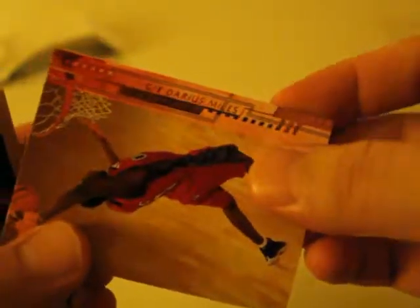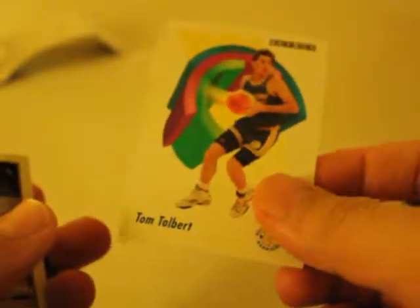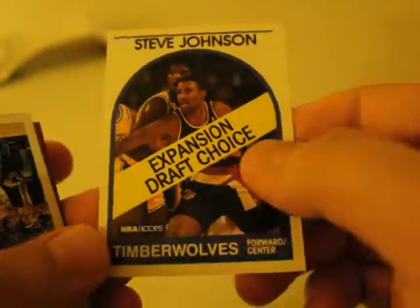That's pretty cool. Our next one is Quentin Richardson — Clippers. And there's another one: Darius Miles, Clippers. And one of these — I'm tired of seeing these cards, I swear. This must be from Series 2, like the 1991-92 season. Tom Tolbert. Another one: Steve Johnson, Expansion Draft Choice, Timberwolves. Really old cards.